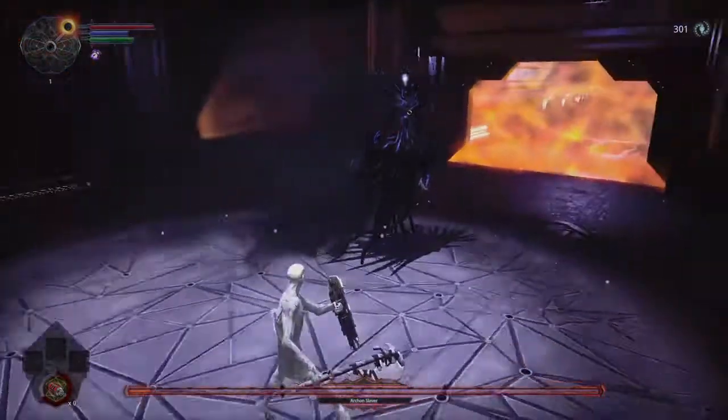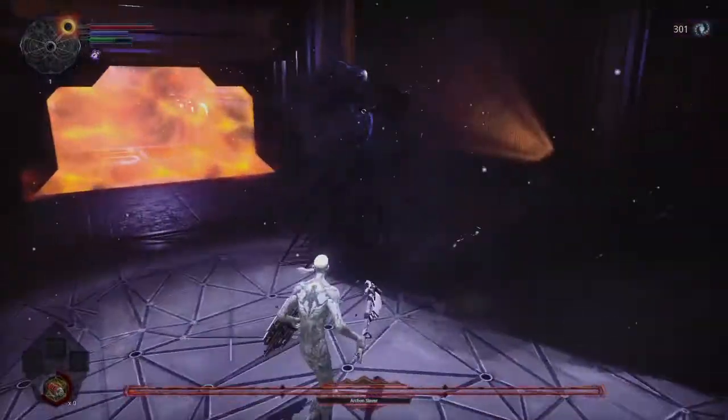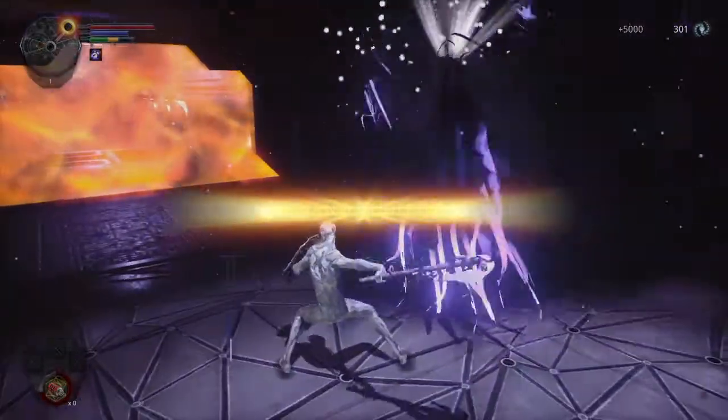You can also tell it's Black Hole Hour just by the health bar. Usually the health bar for the boss is black, but during Black Hole Hour it's orange, and they have more health.